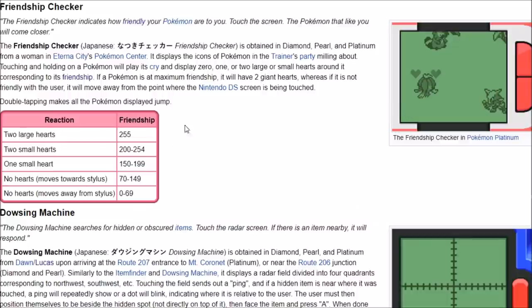We can also see how the friendship checker works. Two large hearts equals max friendship at 255 points. Riolu needs 220 points to evolve into Lucario, and you need to level it up during the daytime to get the evolution. Somewhere between two small hearts and two large hearts — if you have two small hearts and you level it up and it doesn't evolve, that means you're close, and just walking a bit more will get you that Lucario.